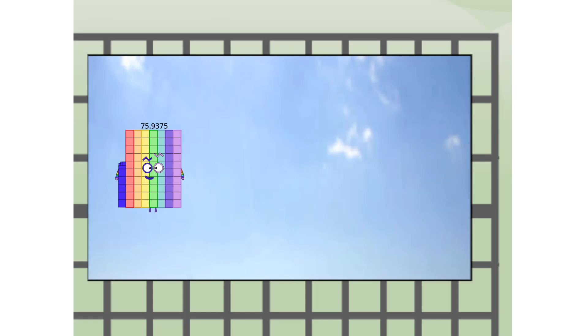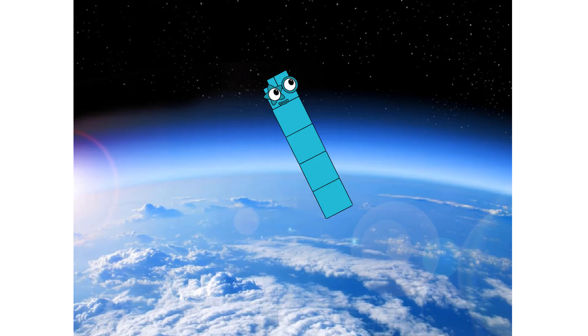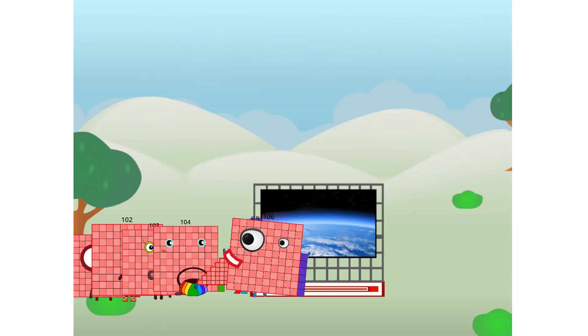Seventy-five and fifteen sixteenths way up high. Amazing. But then not unworldly. Wait and see. Where to? Top. The edge of space. Nearly there. We sent 100 to the edge of space without rockets. We just need a little more power.